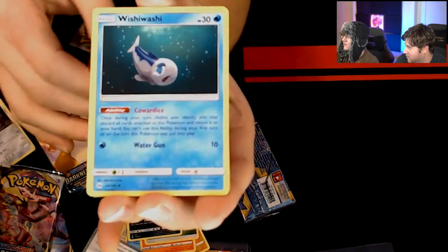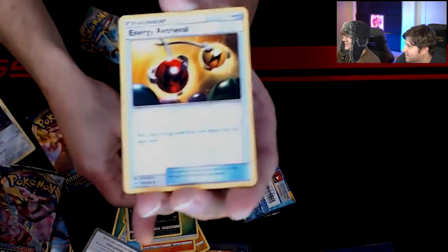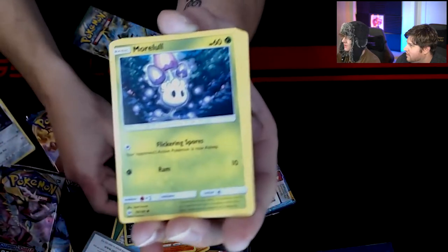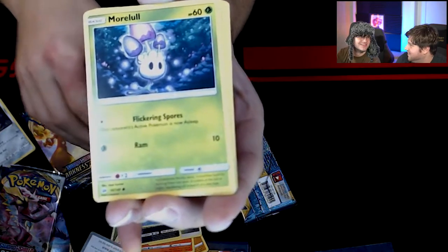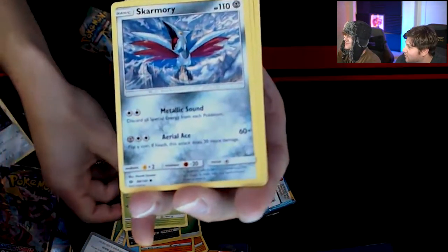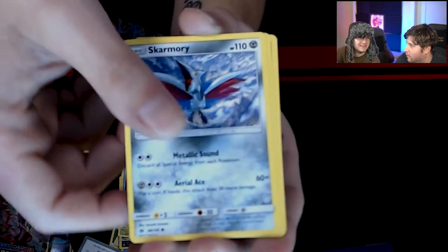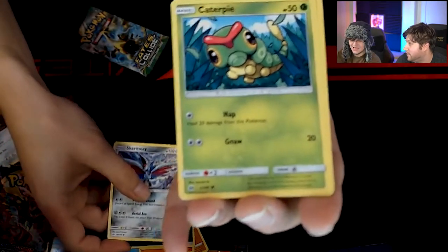A Wishiwashi — a little sad boy. Energy Retrieval, which you'll probably need playing. More Lull — this little spore Pokemon. Everybody needs a little bit more Lull in their life. Skarmory! I always liked Skarmory. He was a sick Pokemon. I used to use him a lot back in the day in Gold or Silver — I think I liked Silver a little more, even though Ho-Oh was really cool.